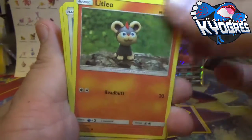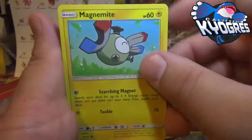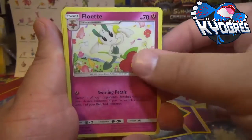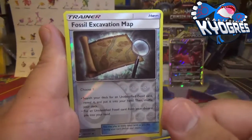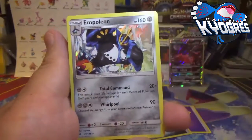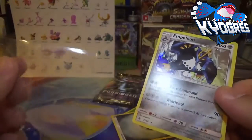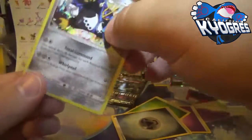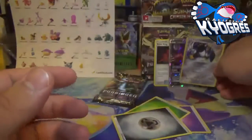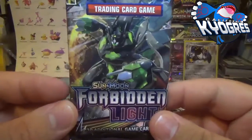Alright, there's Photoshopped Fennekin again. Magnemite looks happy — look at that face. Floette, Heliolisk, Diggersby, Fossil Excavation Map reverse holo uncommon, and a rare. There's a holo Empoleon — I can even see the holo pattern because it's more Empoleon than holo pattern. So cool — we got ourselves a holo and a GX so far.